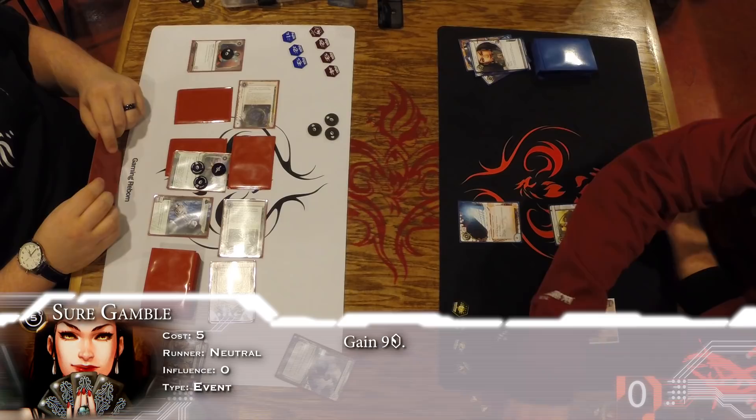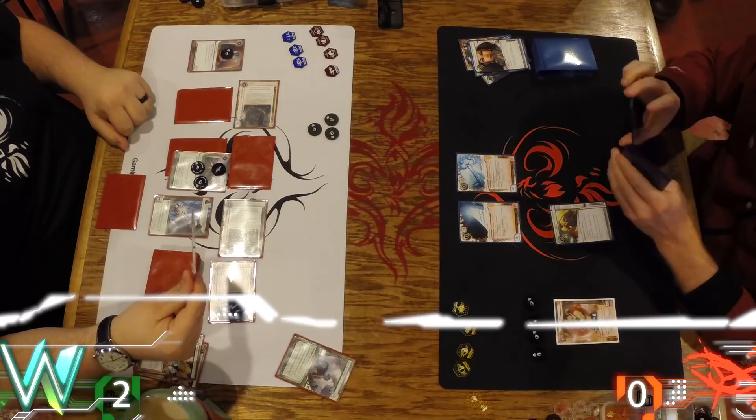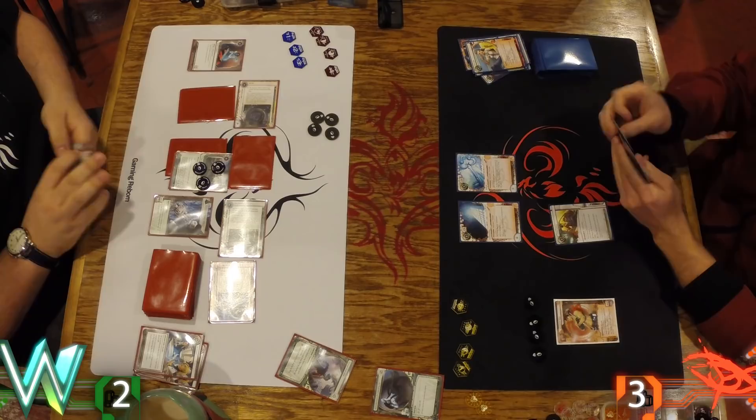A Quality Time dropped on click one. With only five credits to spare, hopefully seeing some economy cards — there's a Sure Gamble. I think the best line here is just getting that rig established. Get Data Sucker going, Archives is still open, then start to put some real pressure on centrals. We're going to R&D here for free — score three points. Good access.